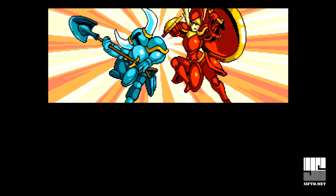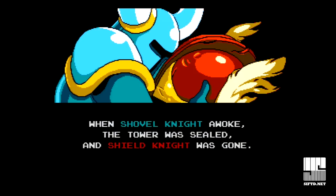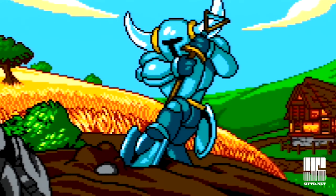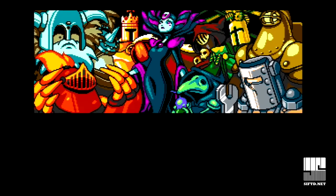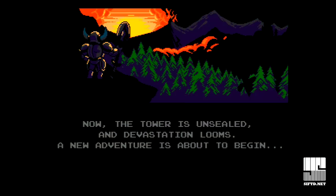The quick story of Shovel Knight: long ago Shovel Knight and his partner Shield Knight were great and successful adventurers, but that ended when they came in contact with the cursed amulet at the Tower of Fate. When Shovel Knight awoke, the tower was sealed and Shield Knight was gone. Heartbroken, Shovel Knight went into exile — which is why I thought he was a farmer with an ordinary shovel. During that time, the evil Order of No Quarter led by the Enchantress took over the land. Now the tower is unsealed and devastation looms. A new adventure is about to begin.